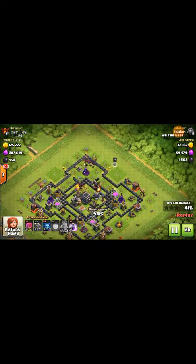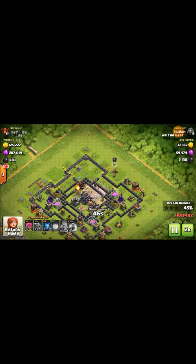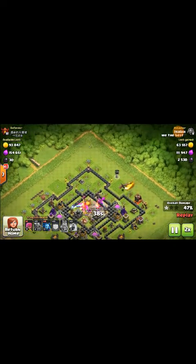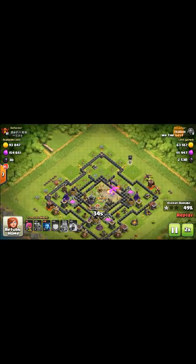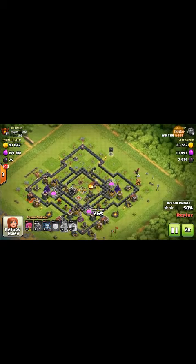There were some buildings there so I sent them right away — see, this one went to the side, but maybe I could have used the king there too. By that time the wizard tower was probably dead. See, while that archer tower is hitting my dragon I sent the minions to help. See, all the little tricks help.